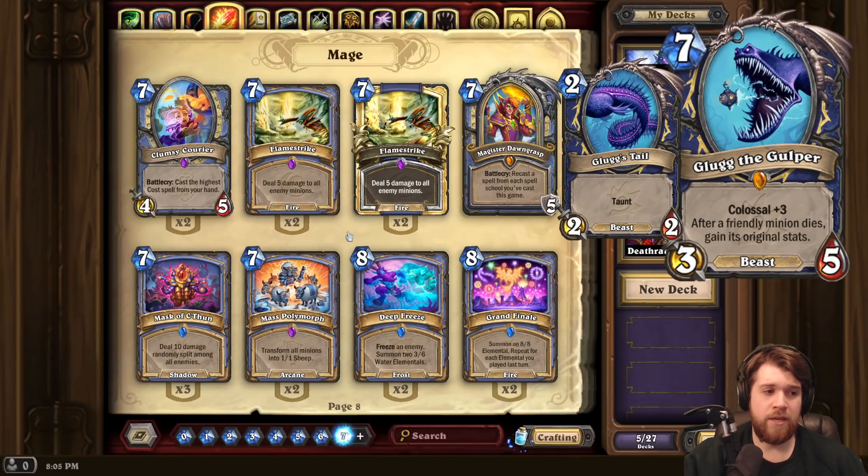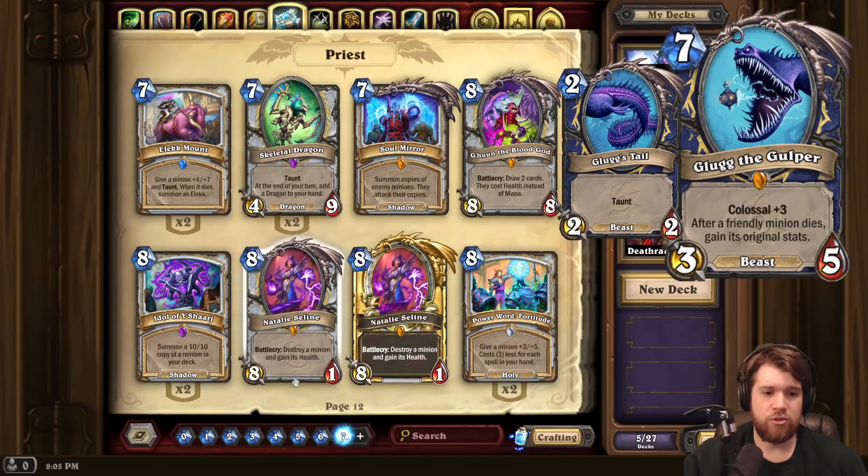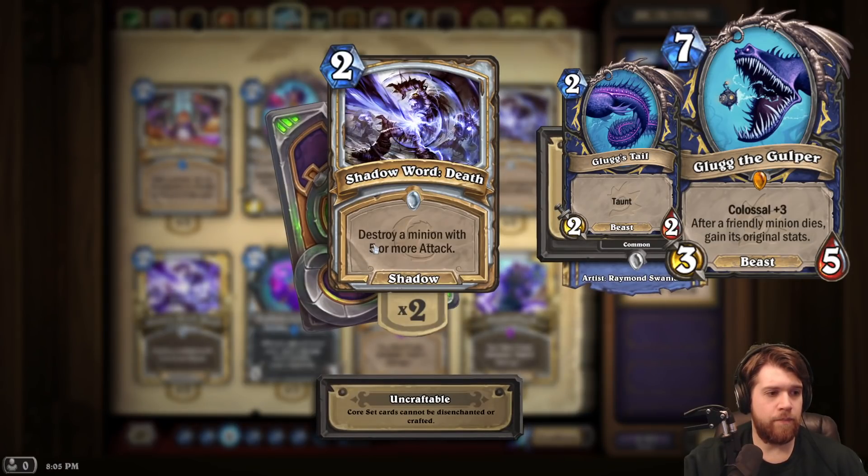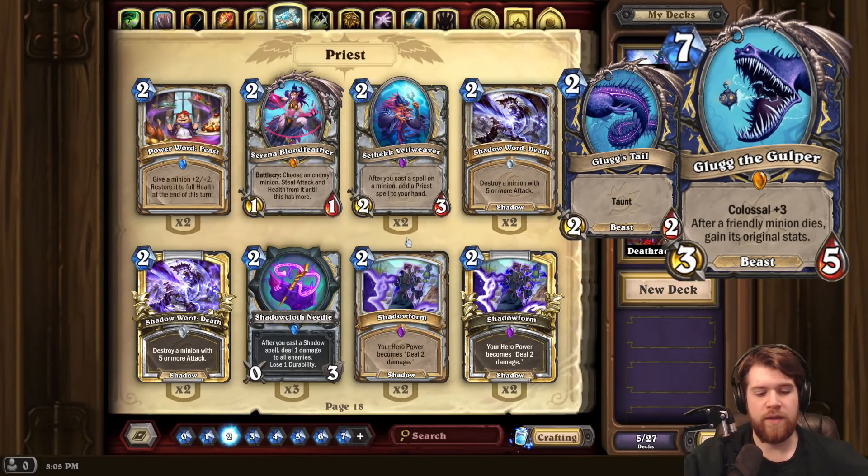I think this card's really mediocre. Even the best case scenario where you just make a big minion, it just dies to Shadow Word: Death or whatever the best removal spell for a big minion in the format is. So yeah, I'm not a big fan of Glug.